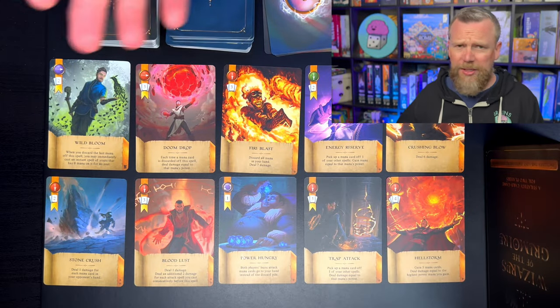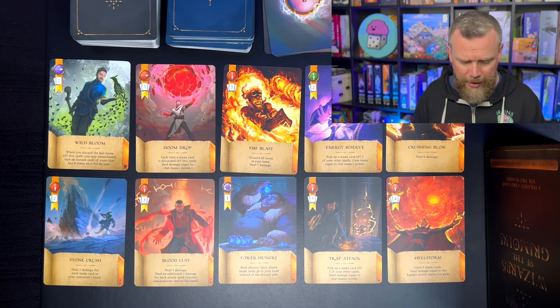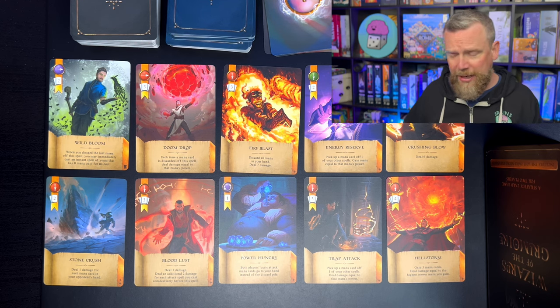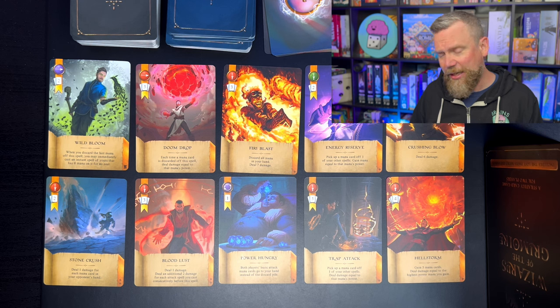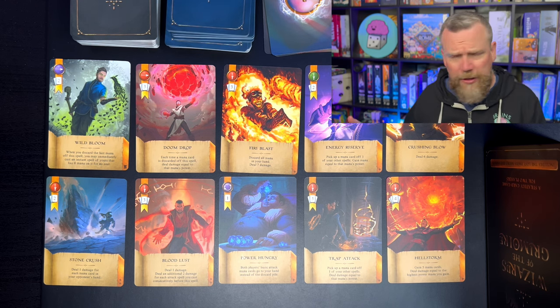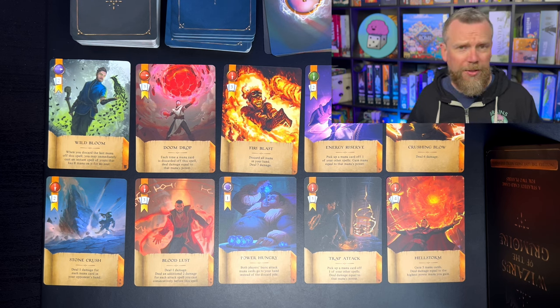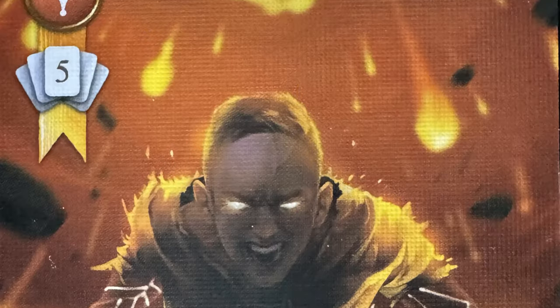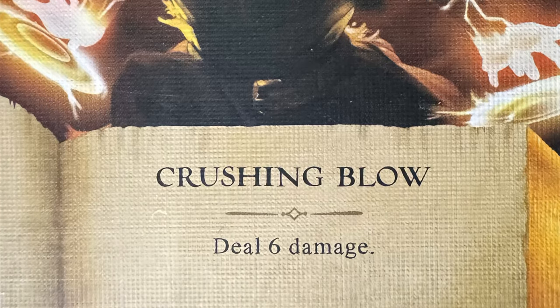Those mana cards placed face down on top of your spells get discarded into a discard pile beside the mana deck. The discard pile is sometimes important too — there are some spells that allow you to search the mana discard pile and take a certain number of cards into your hand. So if you need high-number cards, and there are only a few fours in the big mana deck, that's a great spell to have. After you've drafted and done your cooldown, you do get to draw three mana cards from the deck, so you're always replenishing your mana a little bit. Some cards are quite expensive — this Crushing Blow over here costs five mana and deals six damage, but you're only going to be able to cast it every once in a while.